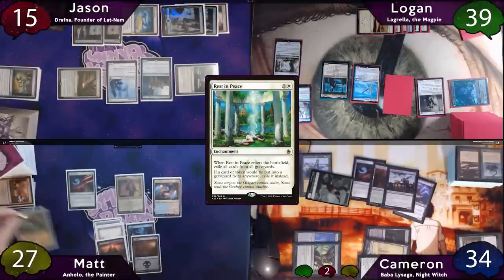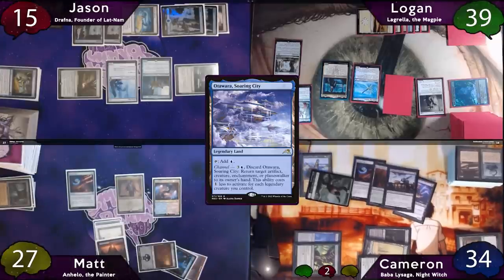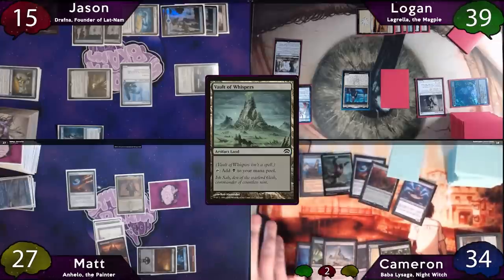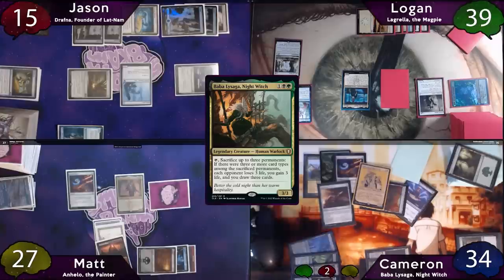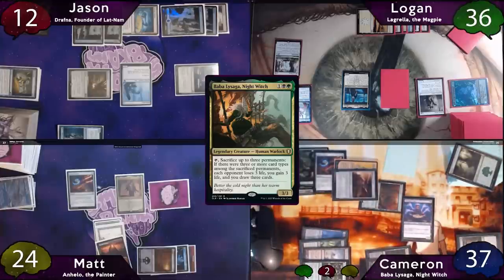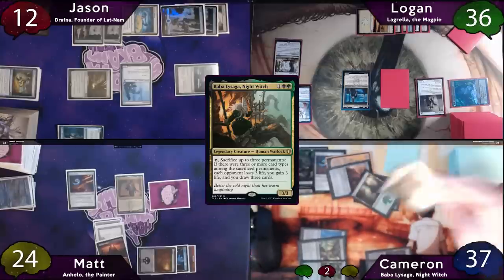Matt responds by cracking his Fabled Passage to find a Mountain untapped, then channels Otawara to bounce Yorion back to Logan's hand. Lagrella's ability then resolves and the turn passes to Cameron, who plays Vault of Whispers off the top of his library, then taps for five to cast Baba La Saga. He equips Lightning Greaves to her and immediately activates her again, sacrificing Dockside Chef and Vault of Whispers — that is more than enough to trigger three times. Since he's drawing three cards and has Courser of Kruphix out, he has to reveal those three: two Forests and a Gloom Shrieker.